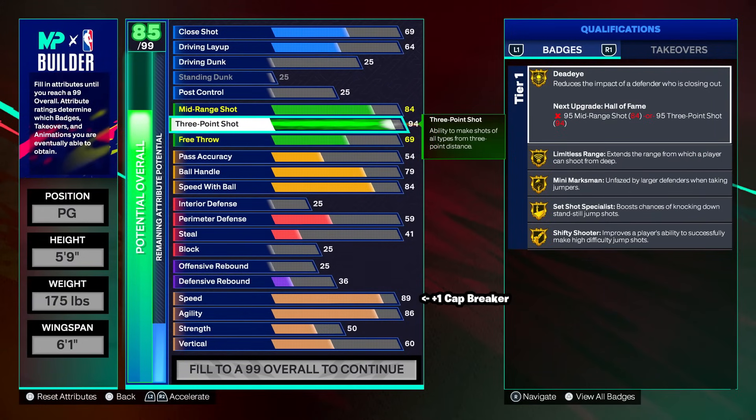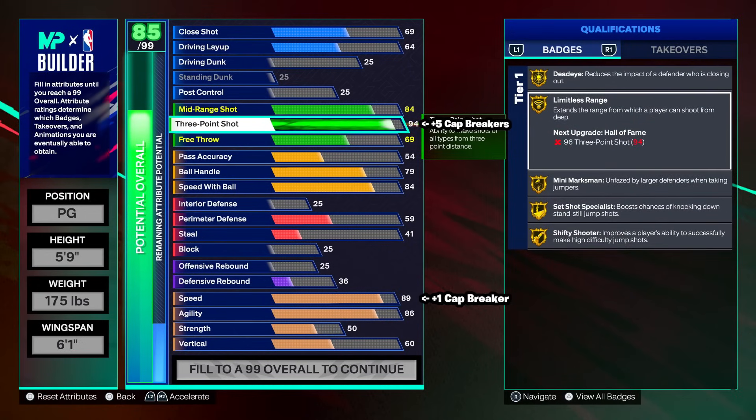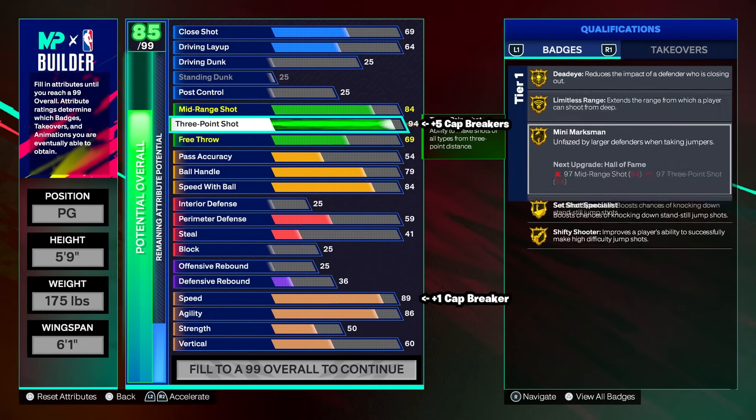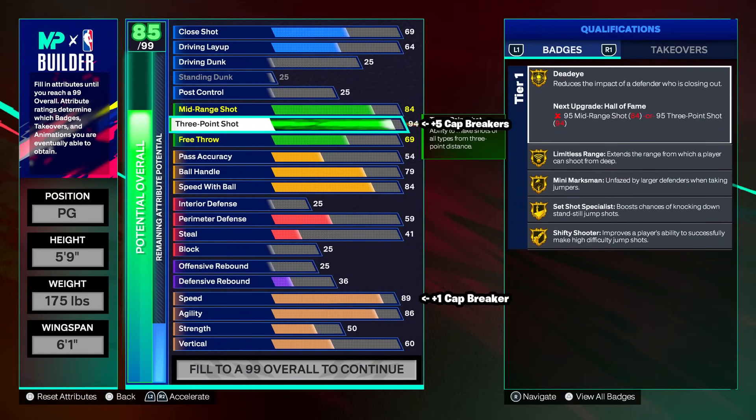We're going to have a 94 three-point shot. Basically every point guard, whether 5'9 or 6'2, is going to have a 99 three-point, but we put it at 94 so we can use plus five cap breakers from rep reward starter three to get 99 three-point. That's going to allow us to get Legend Deadeye, Legend Limitless, Legend Mini Marksman, Set Shot Specialist, and Shifty Shooter — all on Legend.